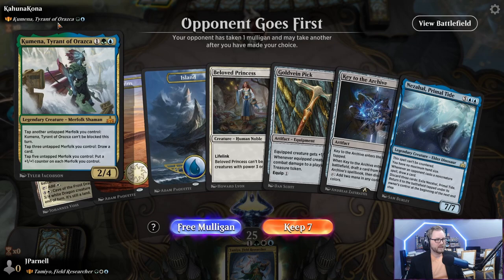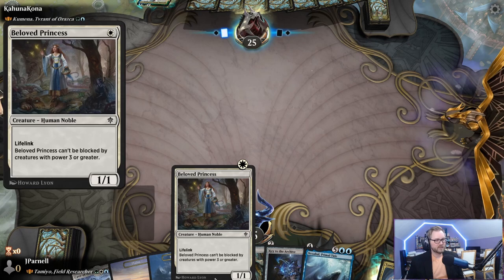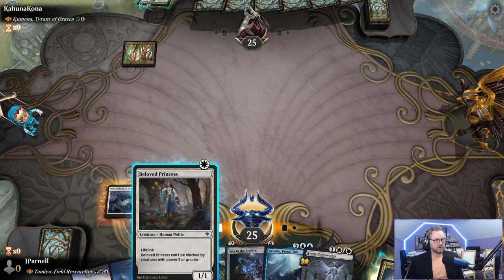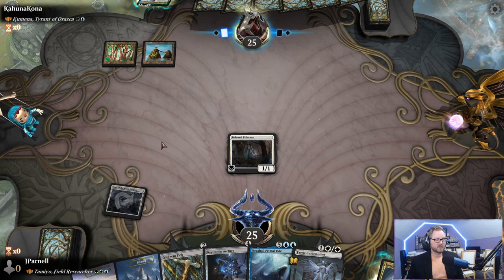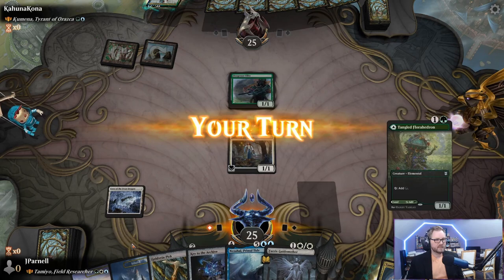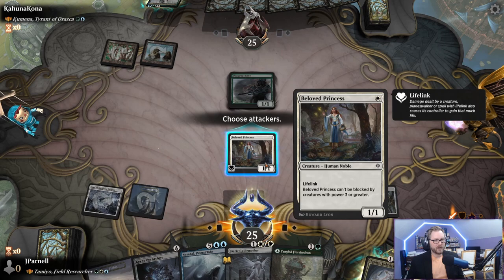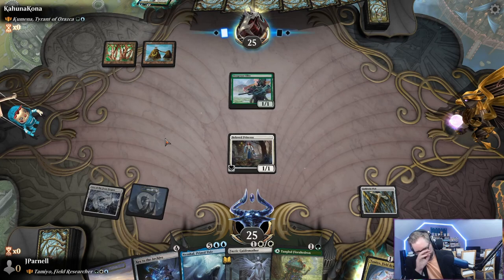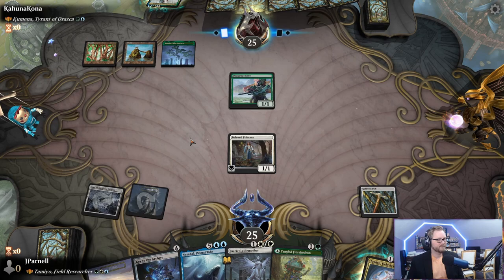On the draw against Kumena, Tyrant of Orazca. We have a Beloved Princess — she's going to pick up the Gold Vein Pick. She cannot be blocked by creatures with power 3 or greater — big creatures can't block, but little ones can. Deep Root Elite comes down, and it'll be tapped next turn. Beloved Princess has power 1 so technically they could block, though they wouldn't. Their Deep Root Elite is much better than our Beloved Princess. This gets a counter.